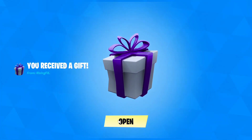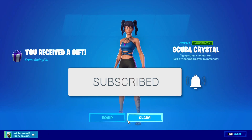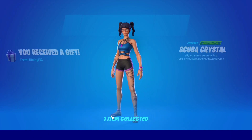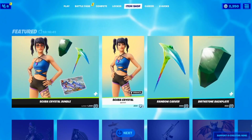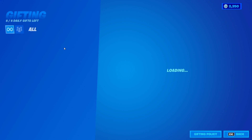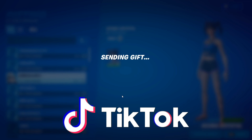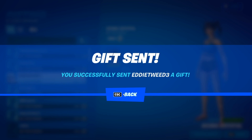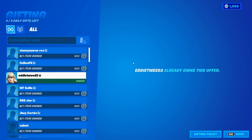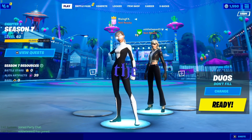If you would like a gift when you next log into Fortnite, all you need to do is subscribe to the channel with the post notification bell turned on and let me know your Epic Games name down below for a free gift. Make sure to like this video, subscribe, and follow my TikTok and Twitter down below for extra content and more chances to get a gift. Let me know in the comments once you've done all of these steps.